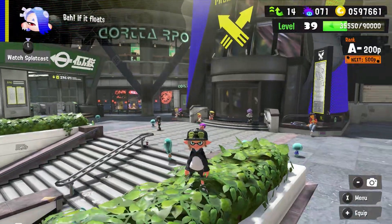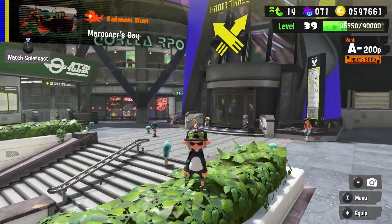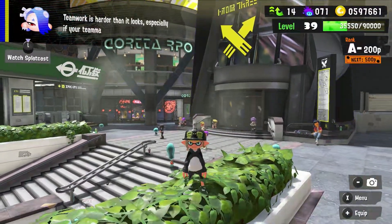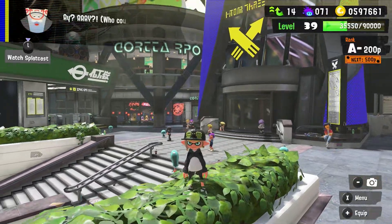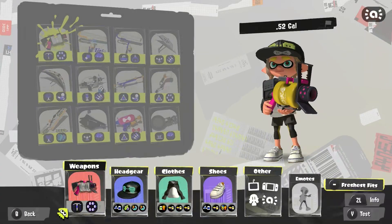Hello my fellow nerds and welcome back to another episode of Splatoon 3 Road to Raw, the series where I attempt to get every single weapon in Splatoon 3 to the Raw rank. I'm your host Noah. If you don't know how the rules work you can check them out in the description below. The weapon I'll be using today, as given to me by a random number generator, is the 52 Gal.